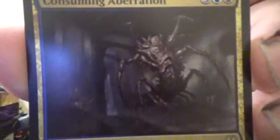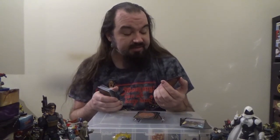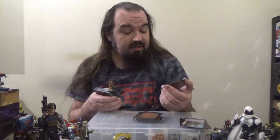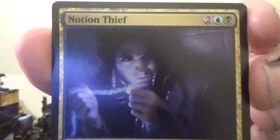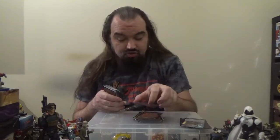Next up, Consuming Aberration — a Horror for three colorless, one blue, and one black. Power and toughness are each equal to the number of cards in your opponents' graveyards. Whenever you cast a spell, each opponent reveals cards from the top of their library until they reveal a land card, then puts those cards into their graveyard. Next up, Lazav, Dimir Mastermind — a 3/3 shapeshifter with Hexproof for two blue and two black. Whenever a creature card is put into an opponent's graveyard from anywhere, you may have Lazav become a copy of that card, retaining the name Lazav, Dimir Mastermind, its legendary status, Hexproof, and the ability. Next up, Notion Thief — a 3/1 Human Rogue with flash for two colorless, one blue, and one black. If an opponent would draw a card except the first time on each of their draw steps, instead that player skips that draw and you draw a card.